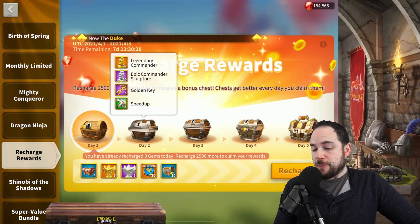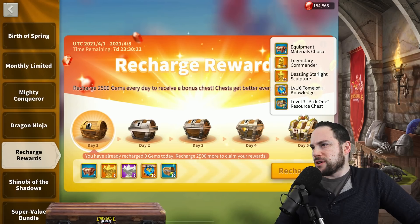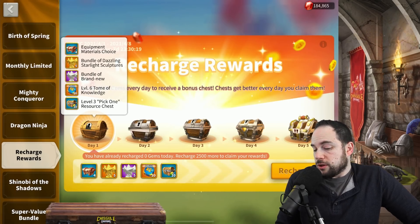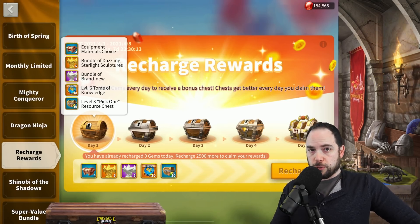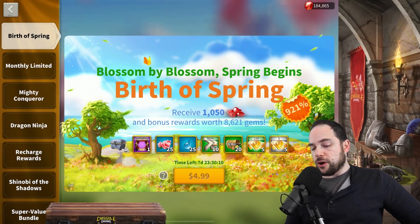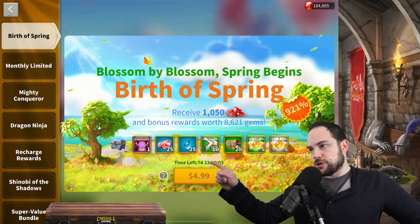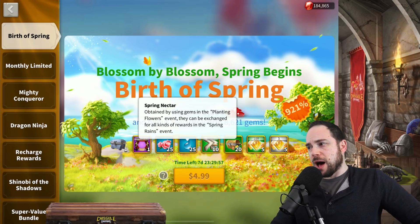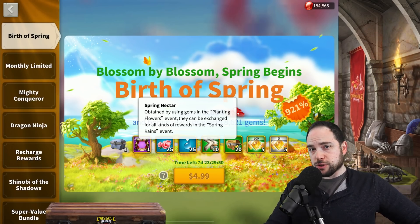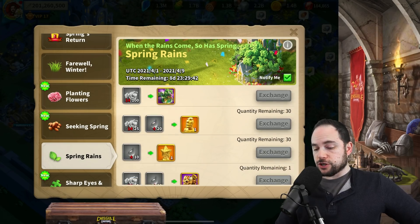The recharge rewards are pretty basic compared to things we've seen in the past. There are no special blueprint fragments, no major emojis or materials that are particularly necessary to obtain. It's just good value on top of bundles you might have purchased anyways. Speaking of which, let's look at this Birth of Spring event. The premium currency has somewhat changed — this spring nectar, shown here in blue, used to be worth about 100 gems a pop in the in-game events. Now it's worth 50 gems a pop, which people have pointed out.